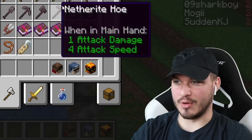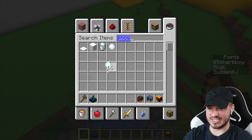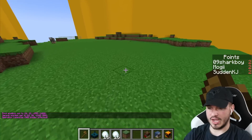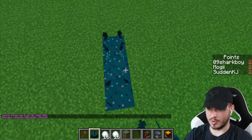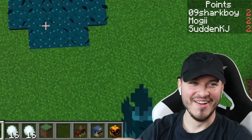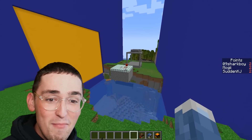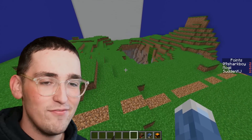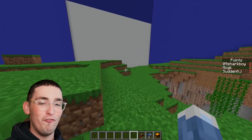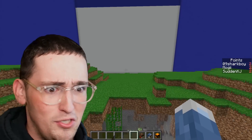I already know what I want to build — we need skulk sensors and snowballs, a whole stack. First things first, I need to close in this area. We have to put the skulk sensors in a pattern — this is gonna be so cool. I made so many mistakes on my last build but I really have to set my game up. Whoever wins gets this really cool Fortnite animation thing — stay tuned.